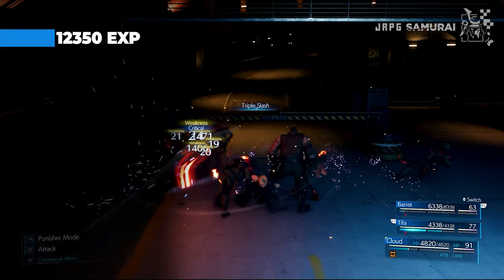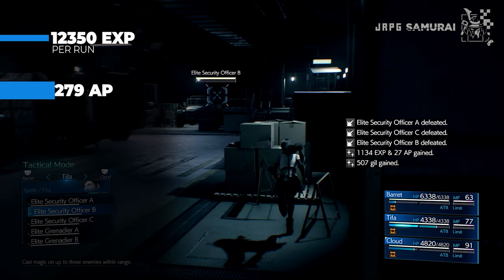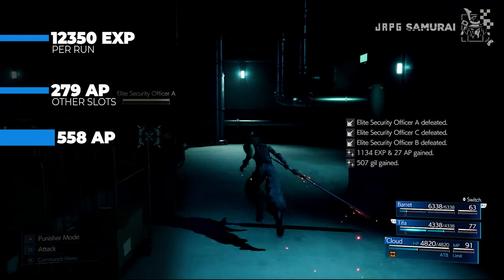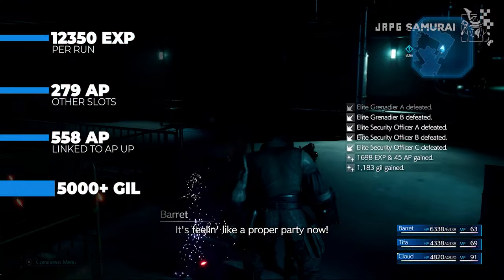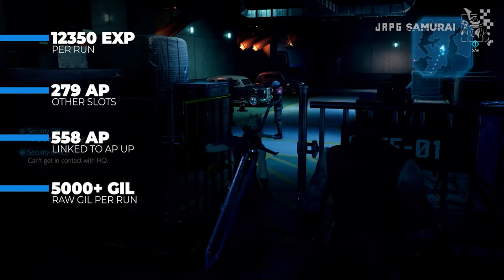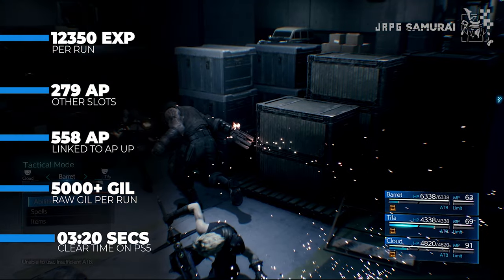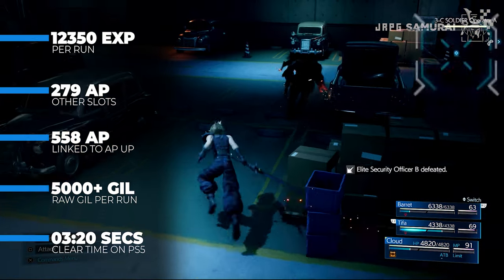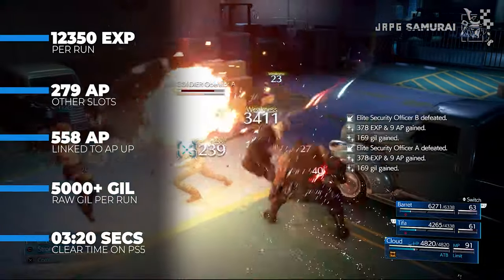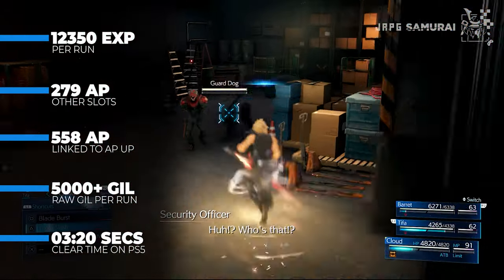Each run nets you 12,350 XP, a raw 279 AP, and 558 AP for the materia paired with AP Up. Each run can be cleared in around 3 minutes and 20 seconds on PS5, making this the best method overall in the game, though clear times may vary depending on how well you execute Cloud and Tifa's abilities.